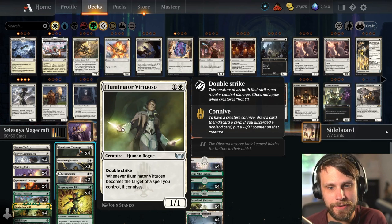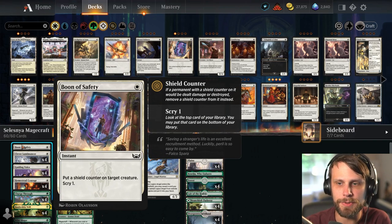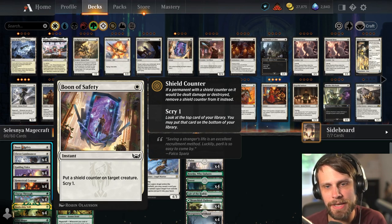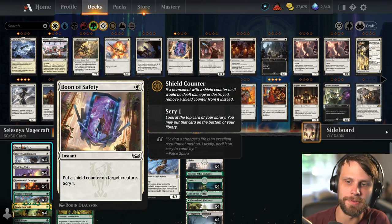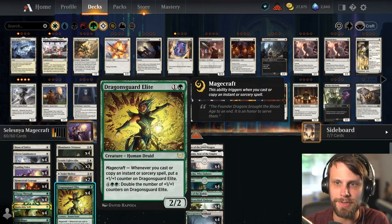Ideally the Virtuoso is going to get bigger and bigger as we do that, but importantly we're also drawing and discarding cards, so we can get rid of anything we don't need and dig further into the deck. It's a very nice card for this list. The other new addition as a 1-of is Boon of Safety — putting a shield counter on a creature can make the difference between a win and a loss, keeping key threats like Leonin Lightscribe or Dragonsguard Elite around.